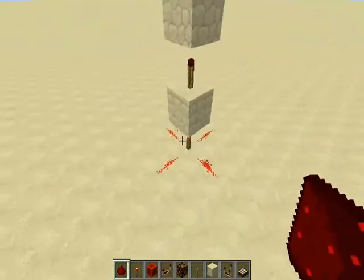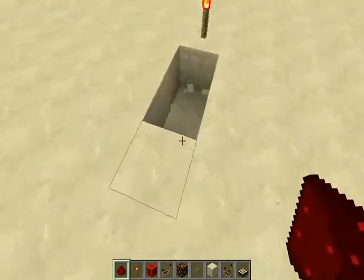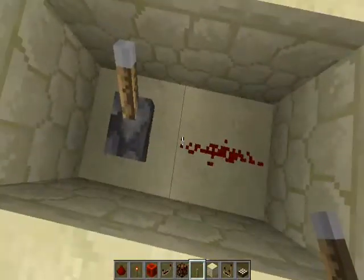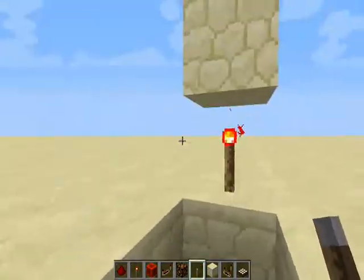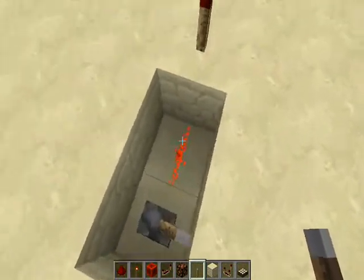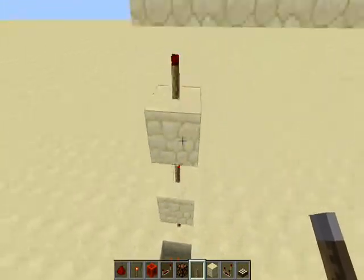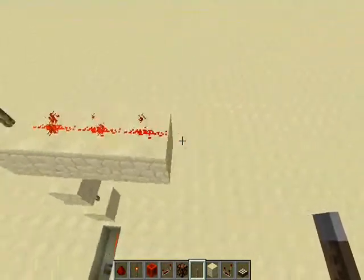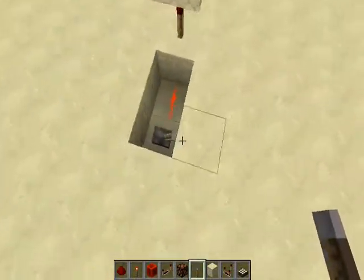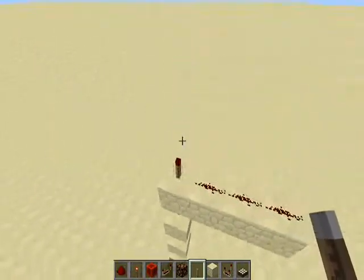If I break this Redstone, put it right here, and put a lever down — see how the wire is going into the block — it's like a torch. The lever is turning on this block, which is turning off the torch, which means the wire up here is now on. And if we turn it off, since the block is not being powered, the torch turns on and the wire goes on.